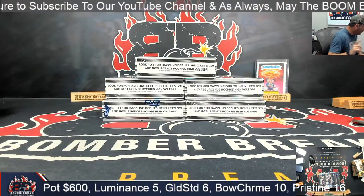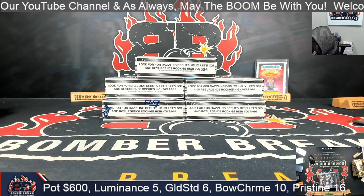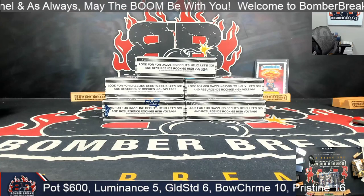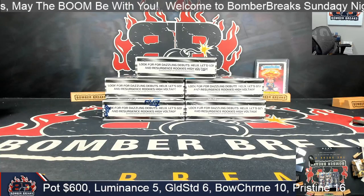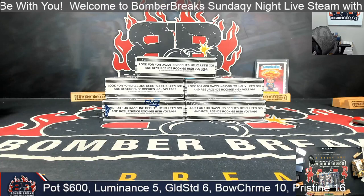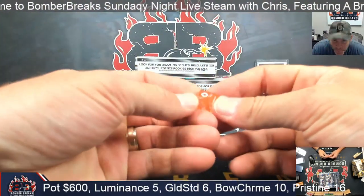I've got five loose here. Let me see if there's another loose box. I don't think so, but I just want to take it to you. Alright, these are ones we use. A ten-sided die is what I've got here on the five boxes.